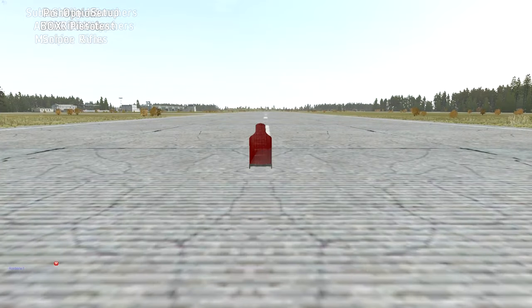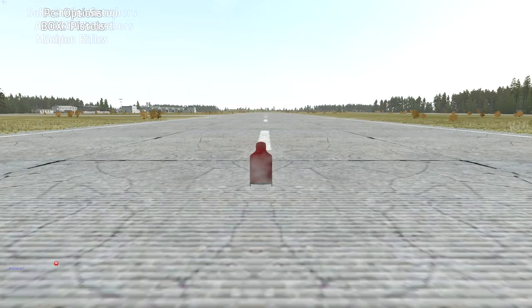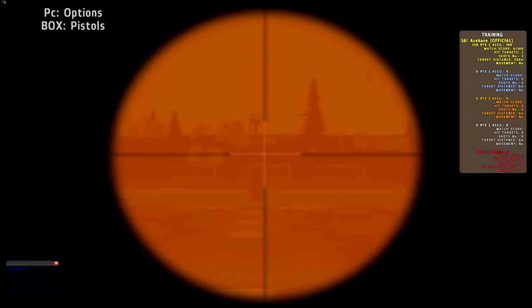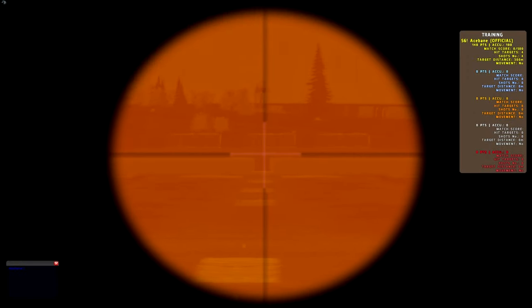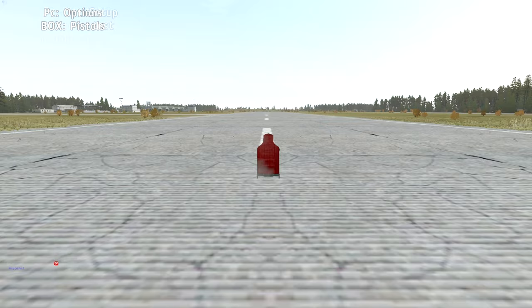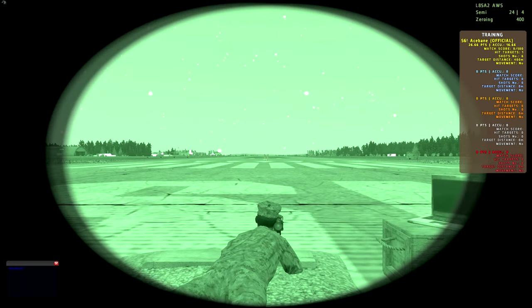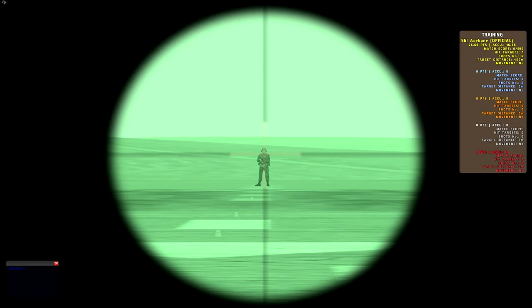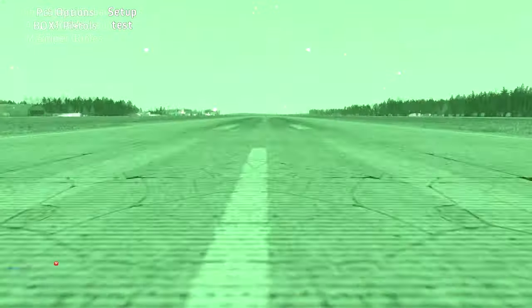I also want to mention that this scope has variable zoom — you can zoom in twice. Depending on if your target's far or close, you can get a little bit of extra zoom to help you engage the target. Out of these 300-meter shots, I hit every single one of them. I also wanted to show some footage that this thing has NVG capability — press N and it'll toggle between thermal and NVG.